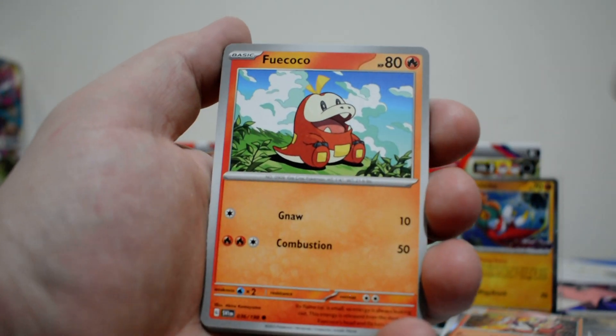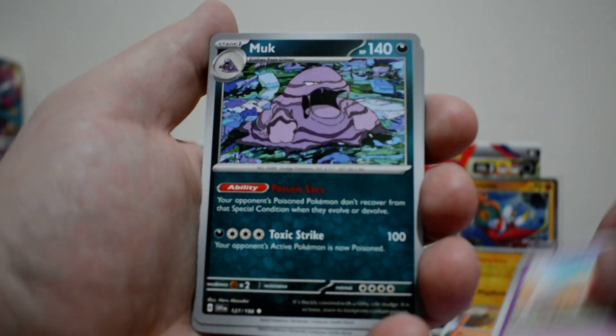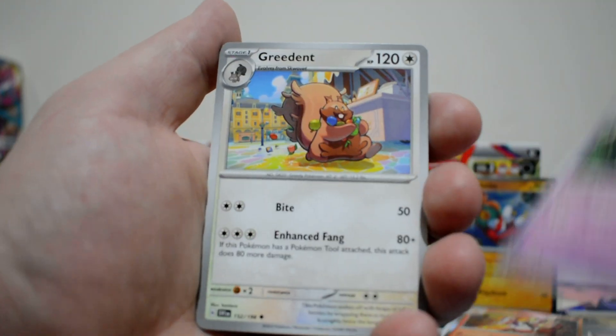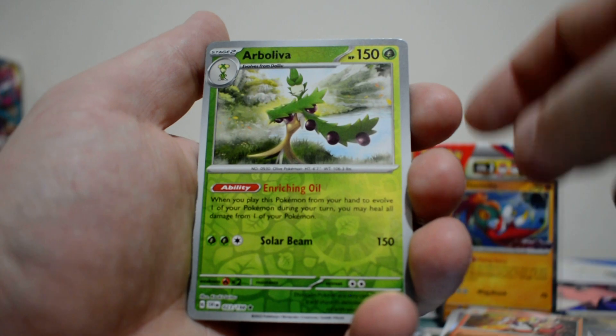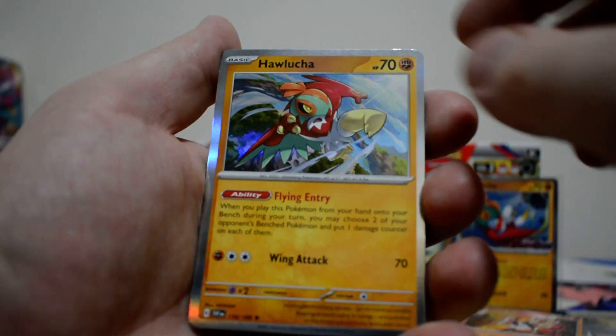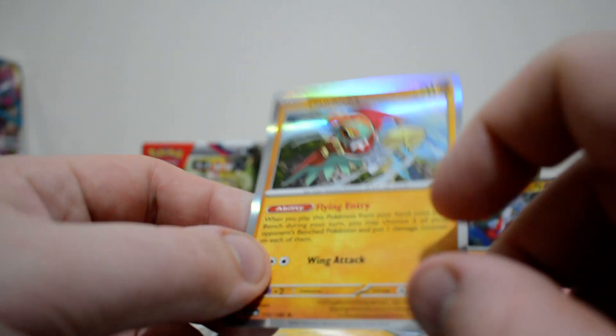We've got a Fire Energy, Fue Coco, a Drowsy, Nomona, Flabebe, Muck, Floges — really interesting. We've got a Greedent, Cloritzer, our Believer, and another — oh, there's another Hallucha. Bit surprised for a second.